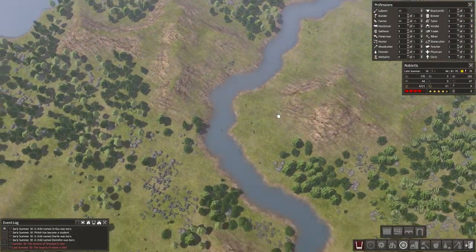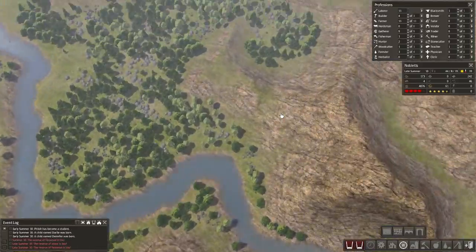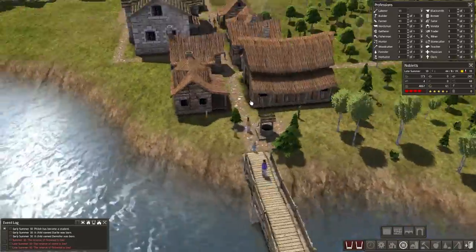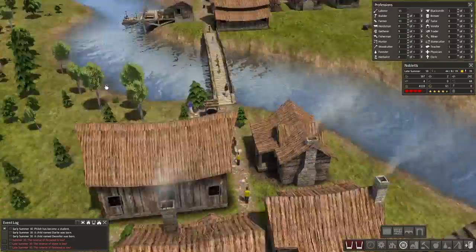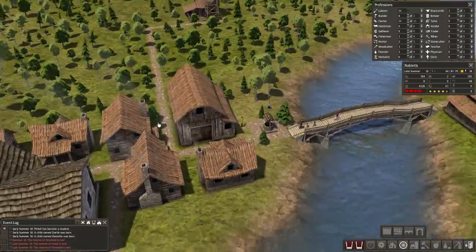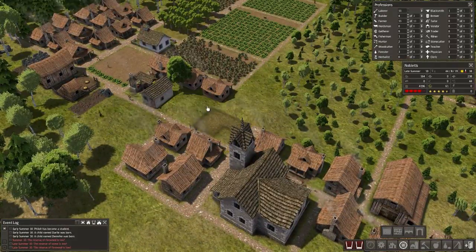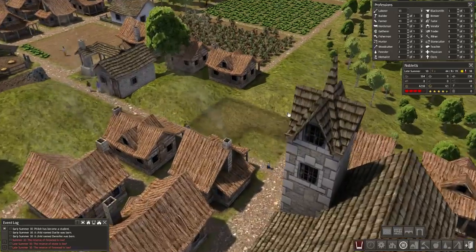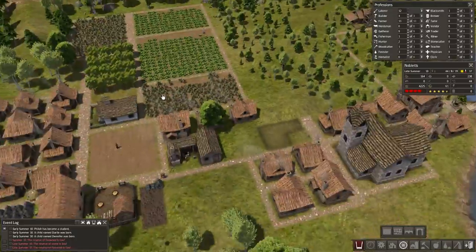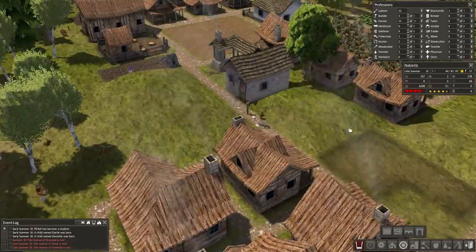I'm not sure what size map we're on. Let's see where the edges go to. Medium map? I don't really know. Anyway, we're not going to expand that far. Realistically, you'd just kill everybody before you could possibly get that far — or I would, because I'm rubbish. We actually seem to be going well thus far, which is actually surprising. I didn't think I would have survived this far, but we have.